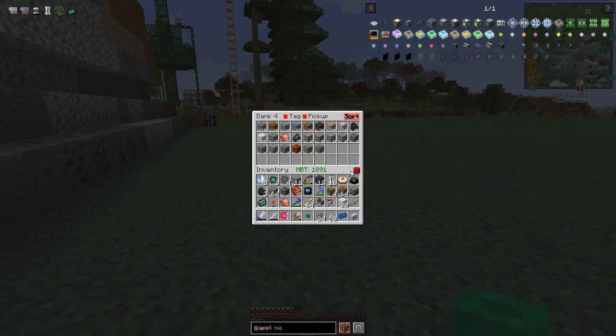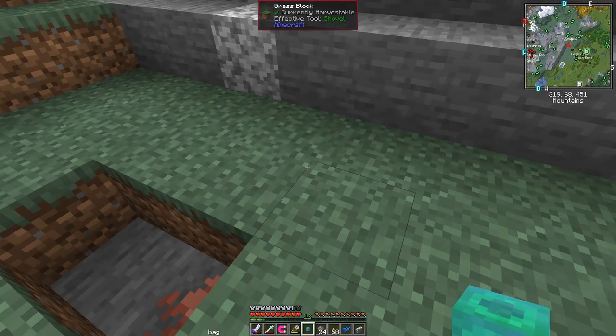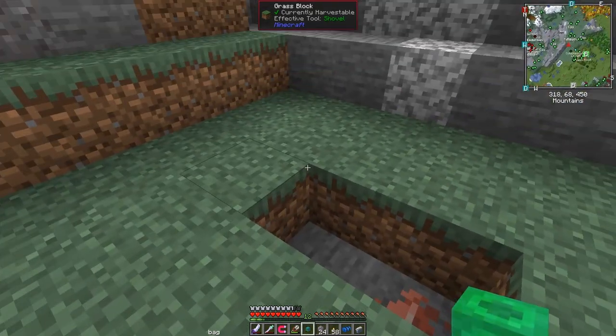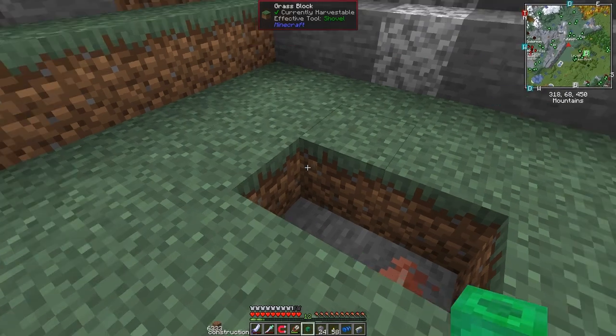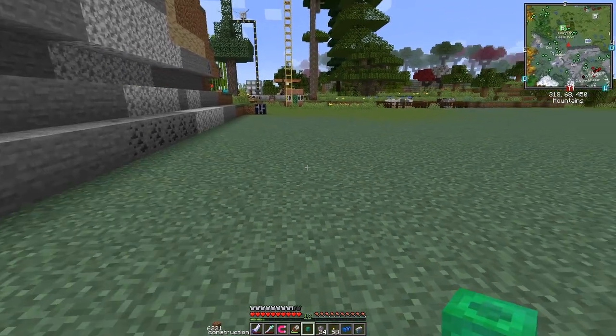I see a tooltip but I'm not sure what it says. Maybe I need to tag items. Maybe because I upgraded the dank it's forgotten some settings. Let me get rid of the stuff I don't want. Let's change to construction mode and go back - I want dirt. Right-click those into position, done.